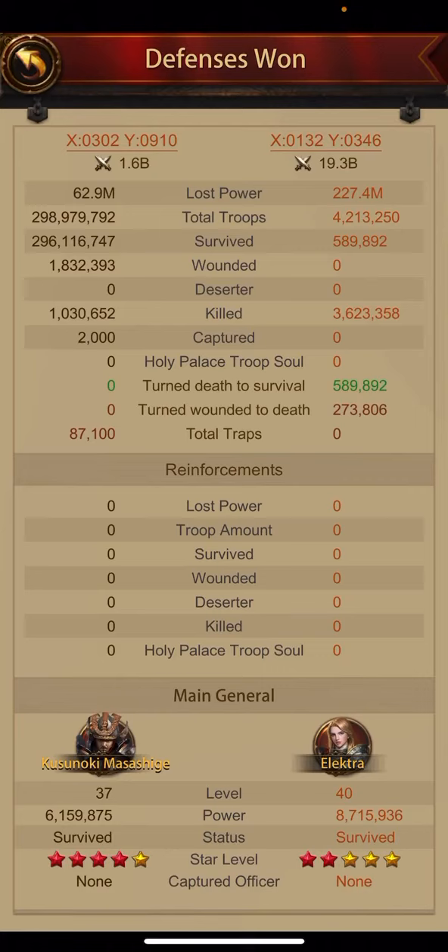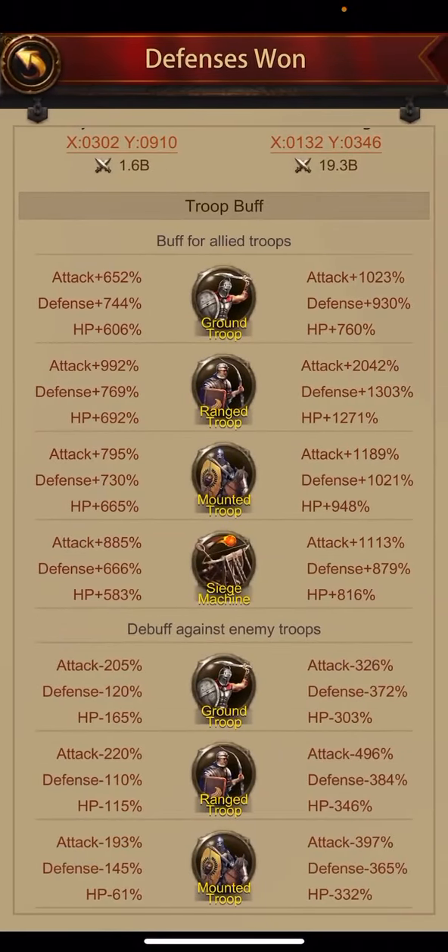On the left hand side is a weak player, 1.6 billion only, but with very good layers of troops. On the right hand side is a very strong player who has spent a lot of money, with very good buffs. But how did he defeat this big player without reinforcement? You can see the buffs — there's a huge difference — but still he won the defense.